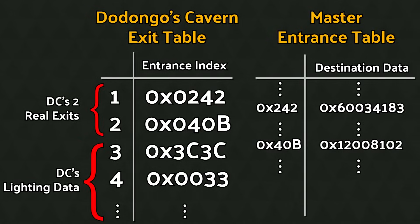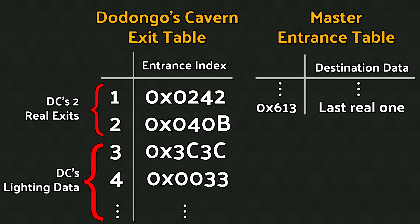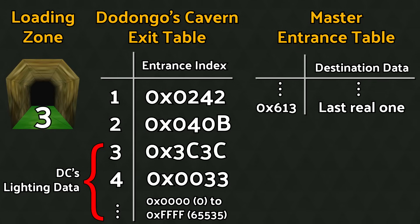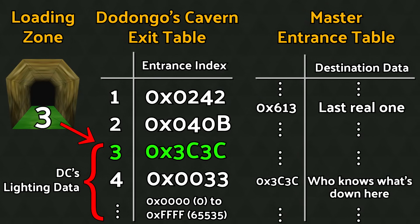In fact, there's another out-of-bounds read coming up right now. Real entries in the scene exit list will only ever point you to real entries in the master entrance table. But we are reading lighting data as an entrance table index now. The lighting data might have any old value. In fact, the entrance table only has 1,556 entries in it, but lighting data could hold numbers up to 65,535 — over 40 times larger. This means that if we have a loading zone that specifies an exit even just one entry past the scene's exit list, the lighting data found there has the capability of pointing us to any address in the entrance table and tens of thousands of addresses beyond it, reading whatever we find there as our destination scene and spawn point. Another out-of-bounds read, limited by whatever values happen to reside in the lighting data that immediately follows the scene's exit list.